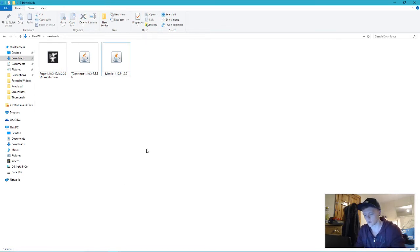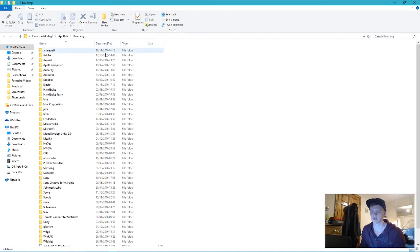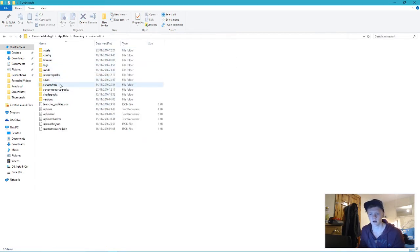Next, you want to go Windows key + R and open percent-appdata-percent. That'll take you straight into your .minecraft folder. Create a folder called mods — lowercase m. That will not be in your folder unless you've created it before, so just create a folder called mods and you'll be OK.